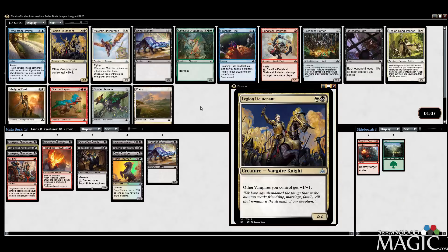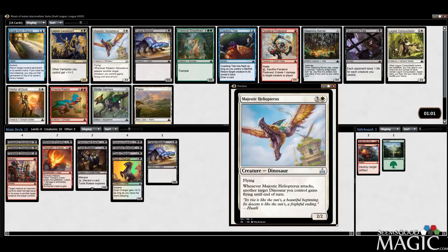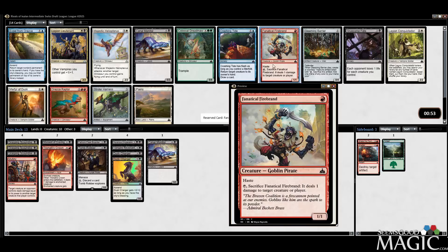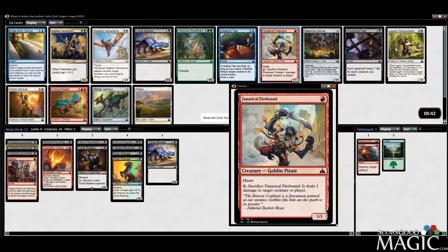Legion Lieutenant. We have Firebrand, which did prove itself to be fairly good and playable. We'll see if Expel from Arashin is worth anything — I doubt it. We'll take the Firebrand. It's cool — it kills X/1s, and there's plenty of those in the format. This card's really good too. I like the Martyr of Dusk a lot, but we're going to take the Firebrand.